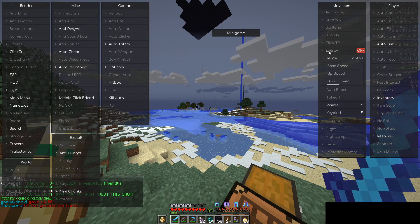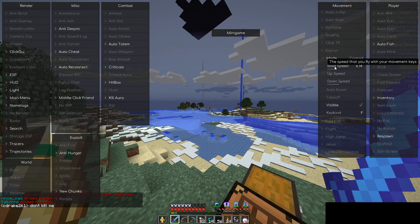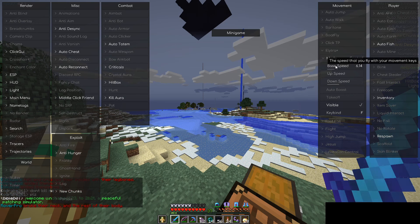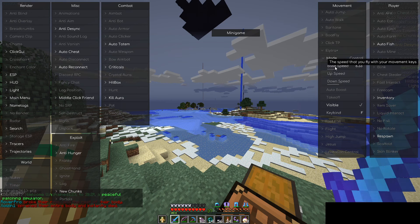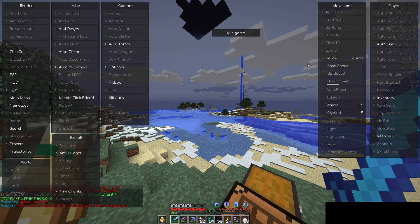Under Elytra Plus, under mode, you've got your base speed. I found 6.14 works stably pretty well. I've fallen out of the sky one time while using this speed. Now I've gotten 6.33 to work sometimes, but at other times it's really buggy.